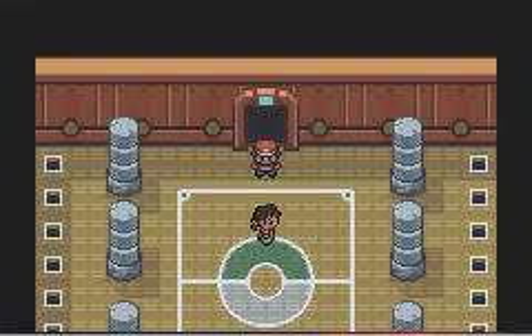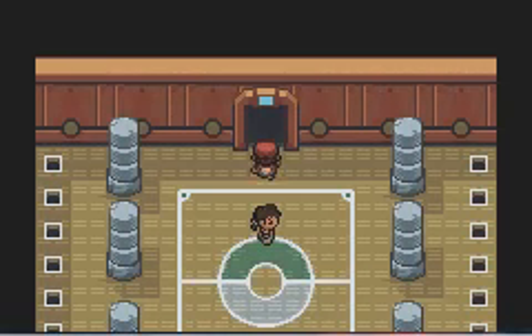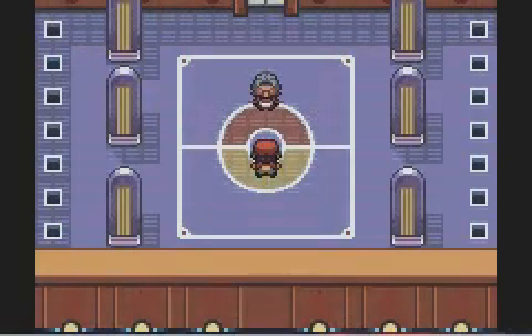Hey guys, we are back to another part of my Pokemon Fire Red Walkthrough. This is part 46. Last time we took on Bruno, and this time we're going to be taking on Agatha.